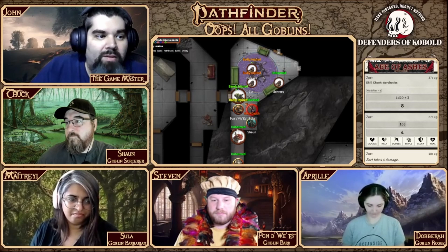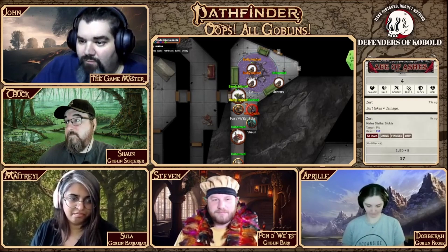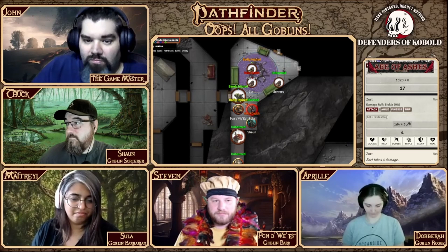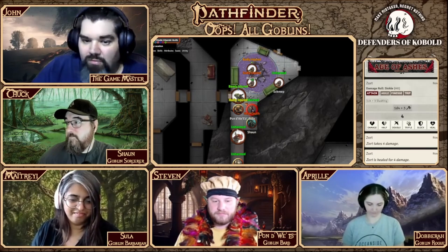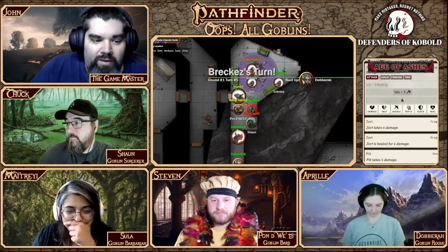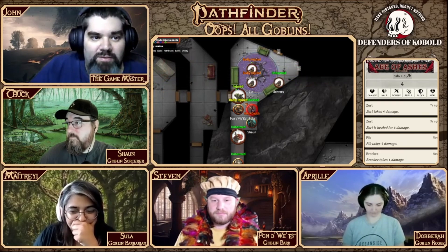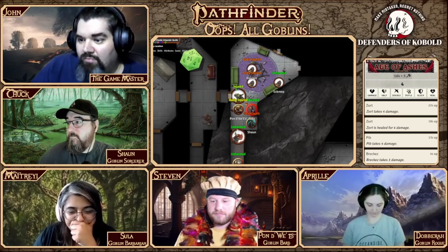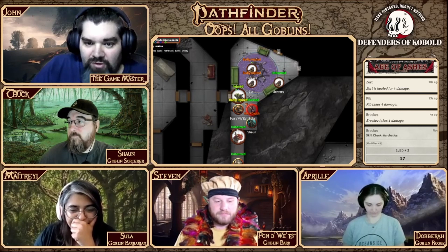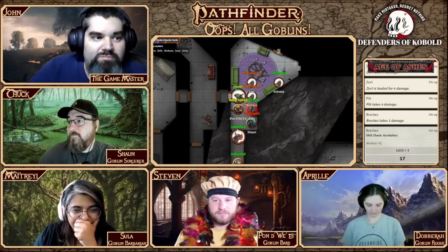I need to draw a weapon, that will hit some damage but only four points. There we go. The other guy will also try to more gracefully get out of the sky hammock, which they do, and it's gonna charge right up to Sula and try to attack with a sickle.